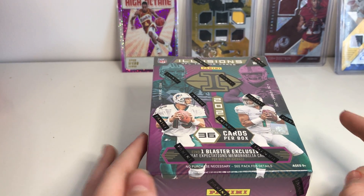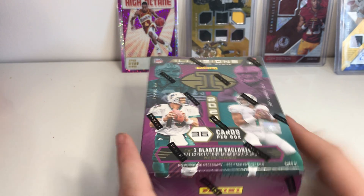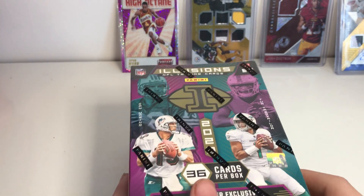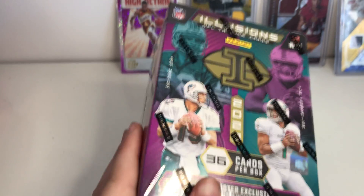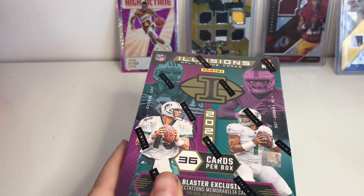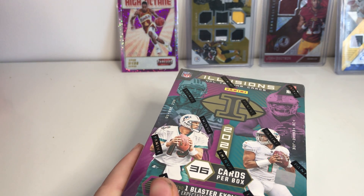Clyde Edwards-Hilaire, Joe Burrow, Justin Herbert — Justin Herbert is probably my main one — then Tua Tagovailoa, then we're going to be looking for Clyde Edwards-Hilaire, and then Joe Burrow last.